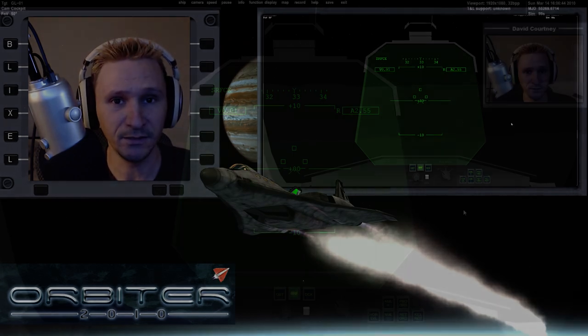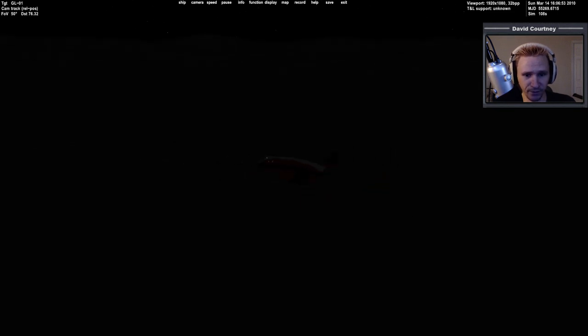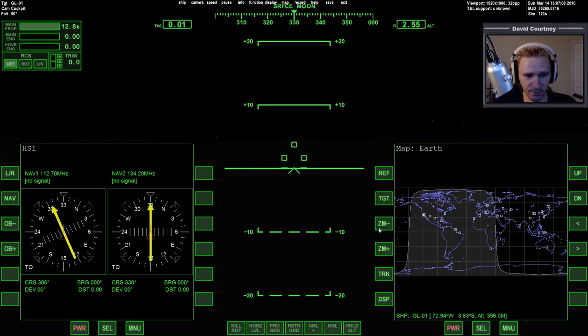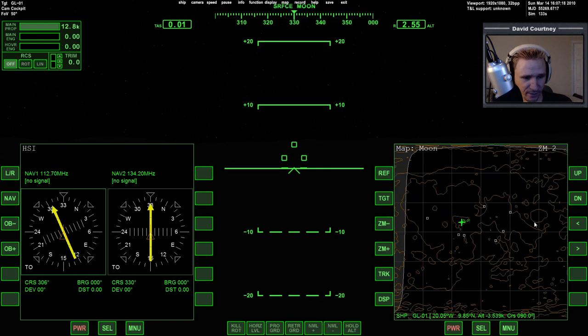Let me switch camera views and jump into it. First, let's go to the external camera. According to the AMSO add-on, this is the landing site called Copernicus. Let me switch to this view and reference the moon — you can see we have about half a dozen landing sites and I'm at this one, the first one on the list.